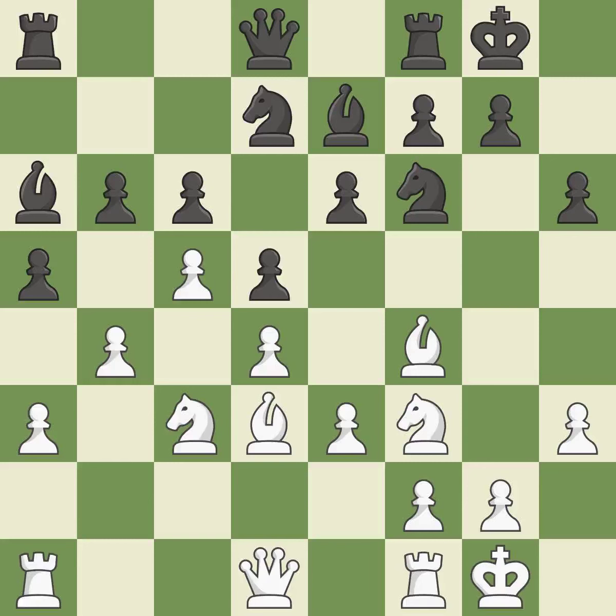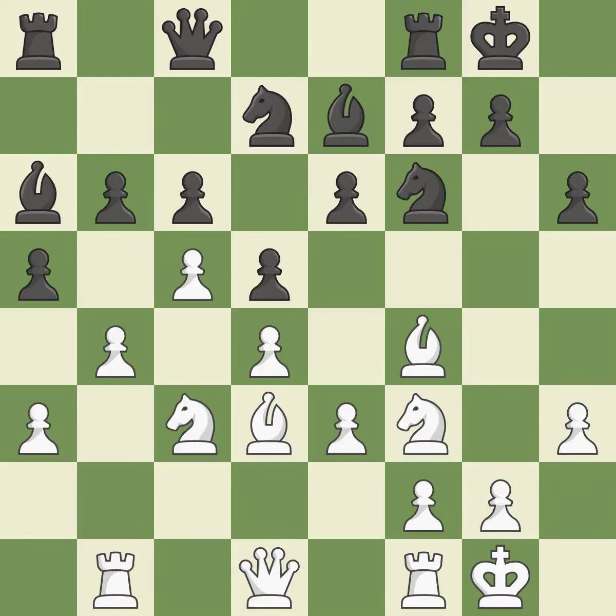Castling develops a rook while also moving the king to safety. Castling to the same side of the board as the opponent tends to lead to less sharp positions as compared with opposite-side castling. This stops the opponent from being able to prevent castling — it is best. By moving a queen from its beginning square, this activates it — it is quite good. This develops a rook off its starting square, getting it into the action — it is good.